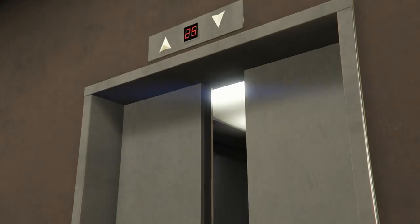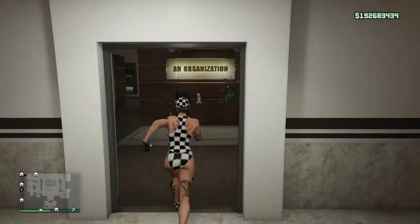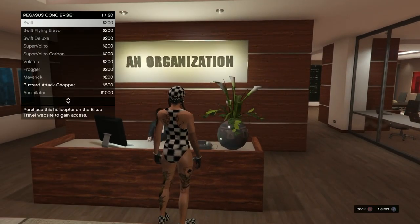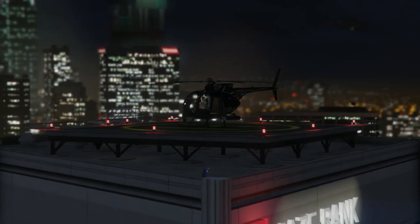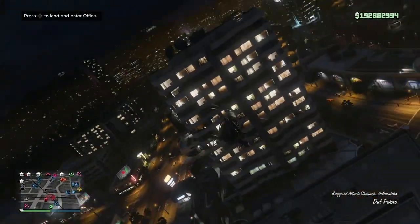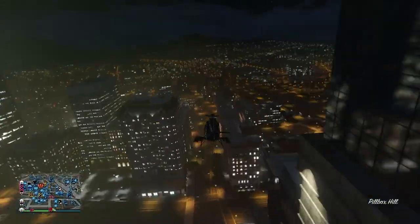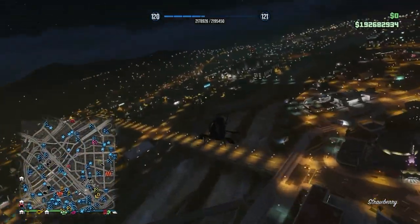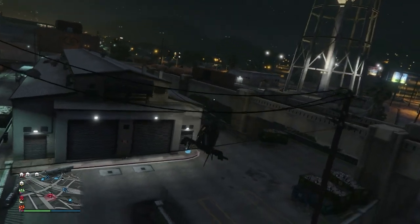Once you're glitched out, head to your office. I recommend having a Buzzard or some sort of helicopter you can call through your Pegasus or assistant, because you'll need to fly over to your Special Vehicle Warehouse. The cheapest SVW is 1.5 million and it's across the map, so flying will cut down the time considerably compared to driving.